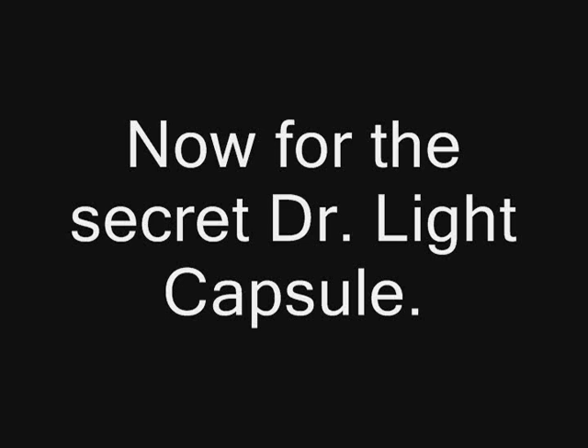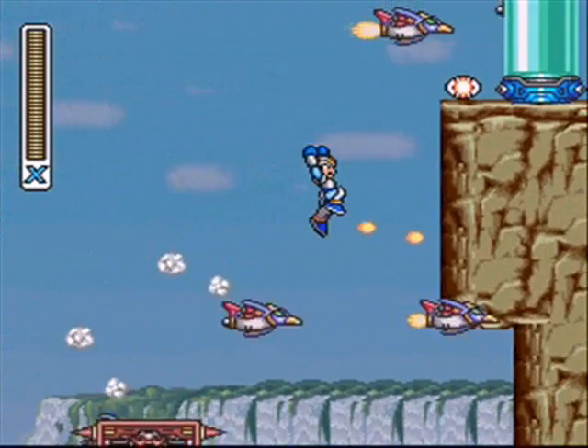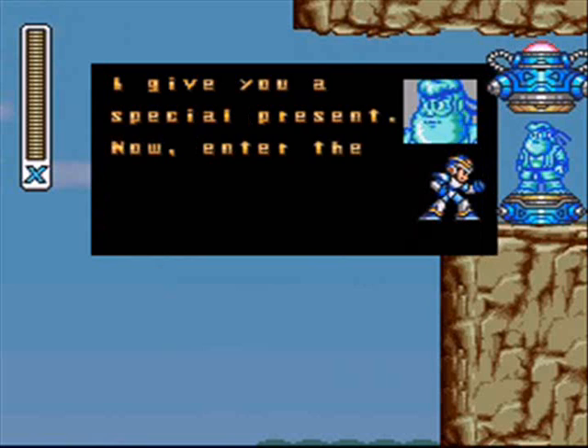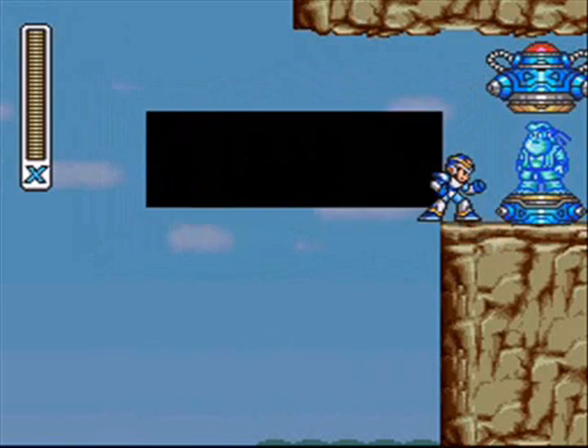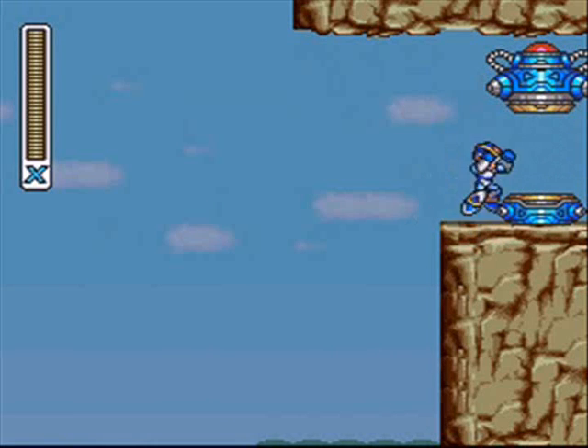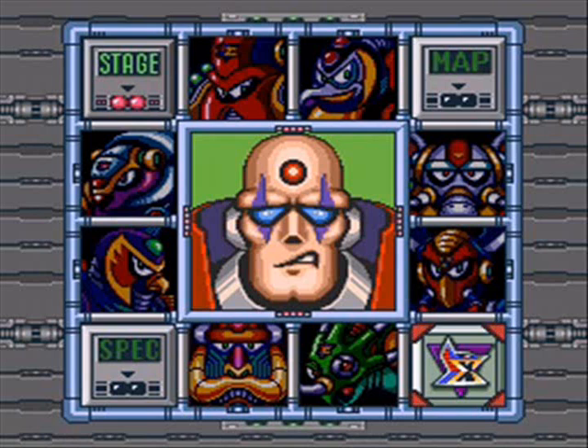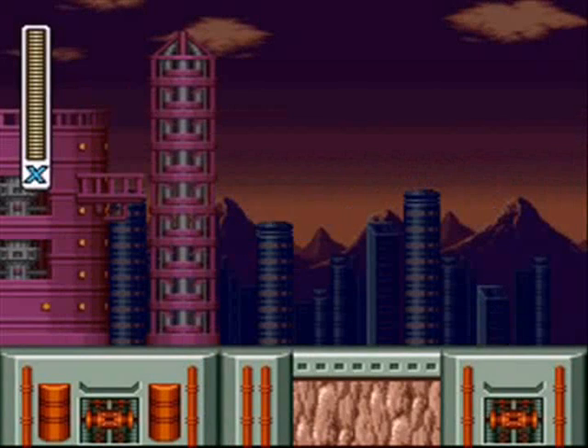Now it's time for the secret Dr. Light capsule. If you go back to Armored Armadillo Stage and see that energy pellet on top of the cliff, you have to grab it five times, and when you come back the fifth or sixth time, this capsule appears. This is Mega Man's special ability — it's the Hadouken! From Street Fighter — Ryu and Ken use it a lot. You need to grab the energy pellet five times, be at full health, and have every upgrade as well. It's a pretty cheap attack — it can kill any boss in one hit. So if you really want to cheat the game, that's the way to do it.